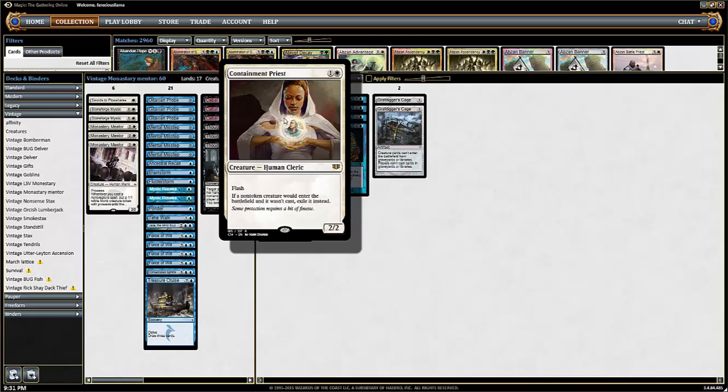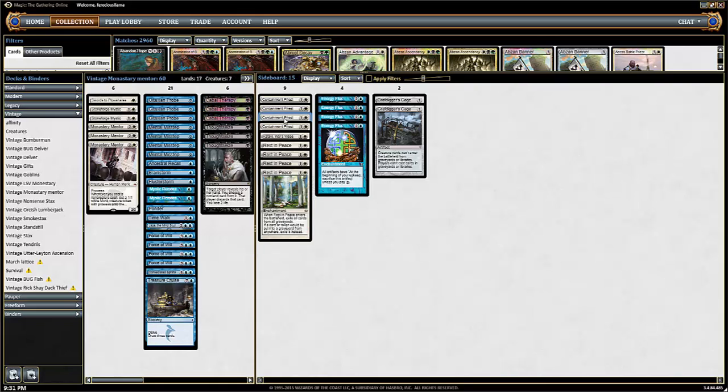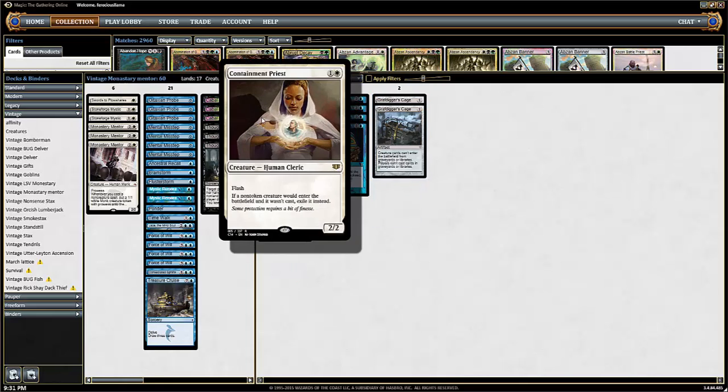There are times where I want to keep a Flusterstorm up or do something at the end of my opponent's turn, but I'm concerned my opponent might have some removal or Pyroclasm. So I just wait until the end of the turn, flash in Containment Priest, and then I can attack with it next turn — even if it's not that key moment right before Oath resolves. This also works against Dredge.